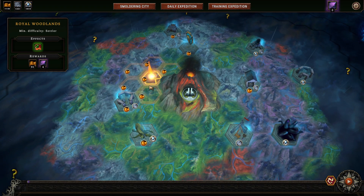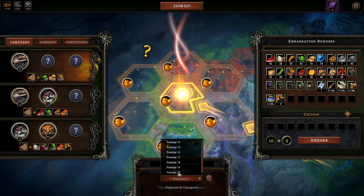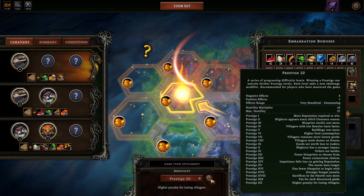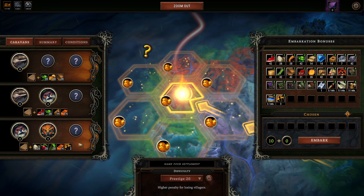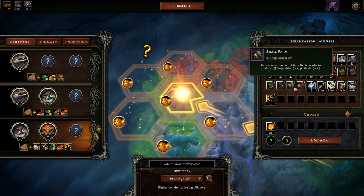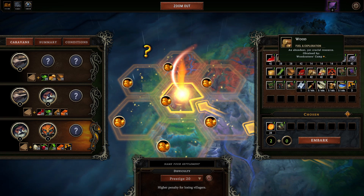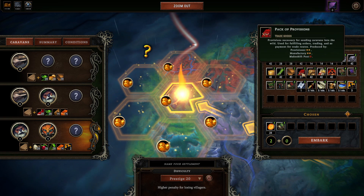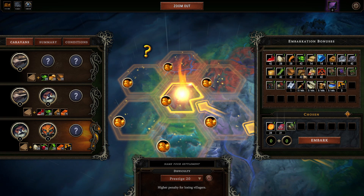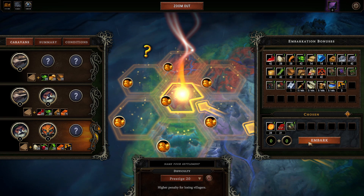It's been quite a while since I've played Prestige 20 in Against the Storm, so I'm giving it a go. We're taking beavers for their special wood bonus and foxes because I haven't played with them very much. We're embarking with amber for the amber tax. I spent a lot of time thinking about this — a small farm because our building choices are limited, and provisions because I like being able to trade early.